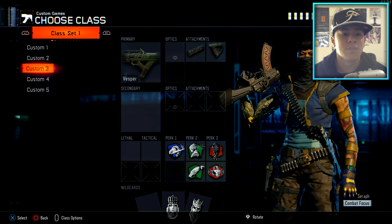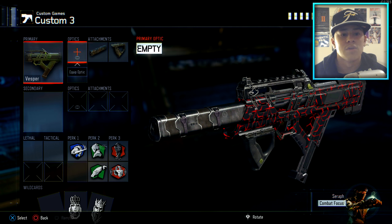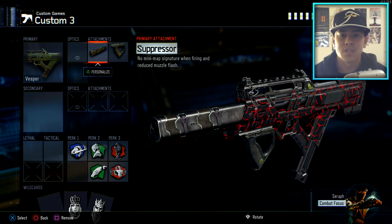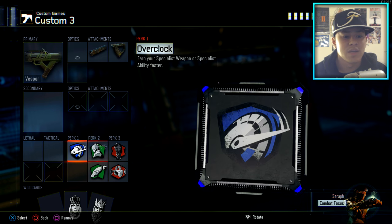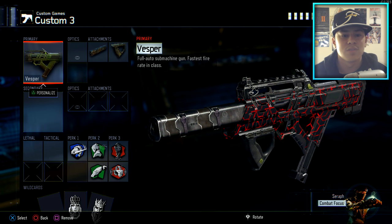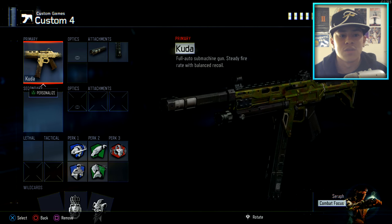The third class setup is the Vesper — probably my favorite alongside the Kuda, it's hard to choose. The Vesper has an incredibly high fire rate, so Grip is very important on this weapon. I also run a Suppressor — it does not make the gun weaker at all. I've used the Vesper with a Suppressor for a long time and have even gotten nuclears with it. Perks stay the same across all three setups.